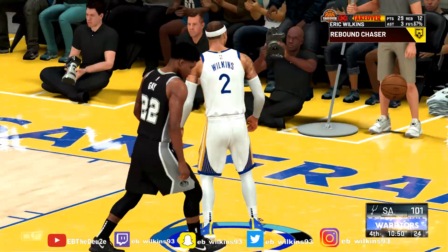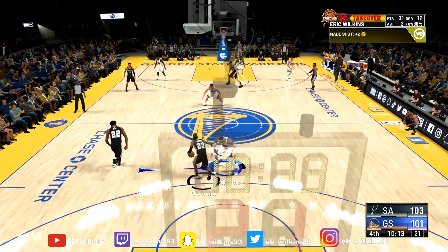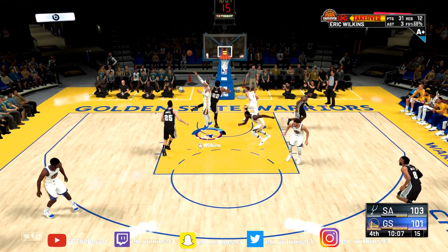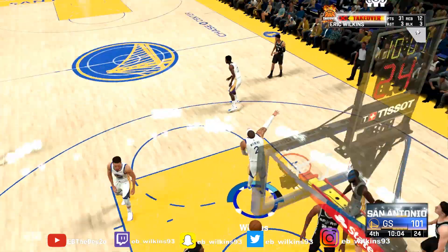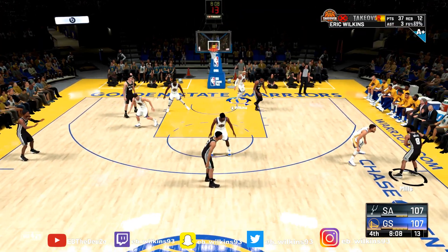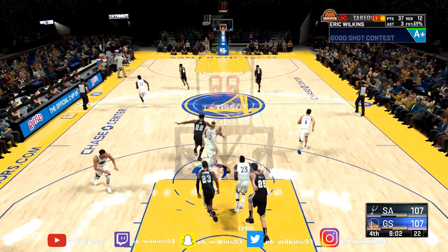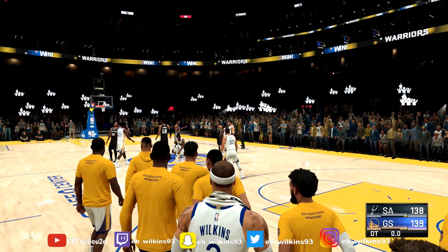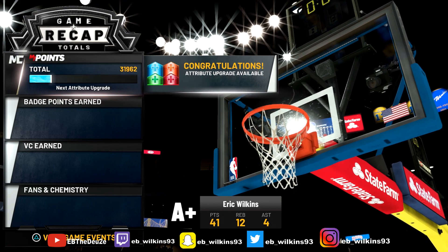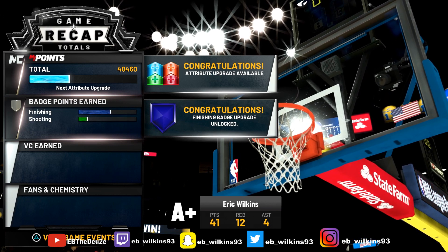Rebounds are going to double your points because most of your defensive points come from rebounds. So go for rebounds, go for blocks, chase-down blocks, all the shot contests you can get. Also set screens if you can — I think that goes toward your points too. That's really about it: shot contests, blocks, rebounds, and steals.